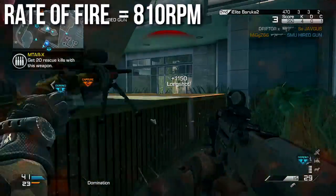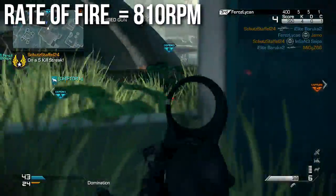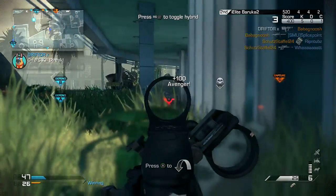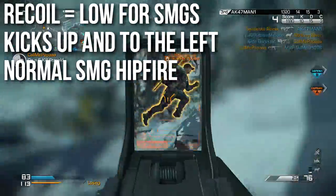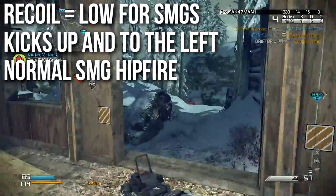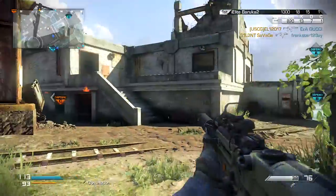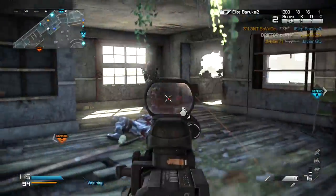The rate of fire is 810 RPM. This is near the bottom of the pack of submachine guns — kind of there with the Vector and the Veper — and some of those don't shoot quite as fast as the more spray-and-hose ones like the K7, but this is faster than almost all of the assault rifles, except for the FAD. The MTAR's recoil is low for submachine guns. It would be higher than that of most assault rifles, but in the submachine gun class it has rather low recoil, and instead of staying around the center, this one actually kicks up and to the left, kind of like the FAMAS in Black Ops 1. It's got a very precise kick, and it has normal submachine gun hipfire — nothing good or bad, just normal compared to all the other submachine guns.